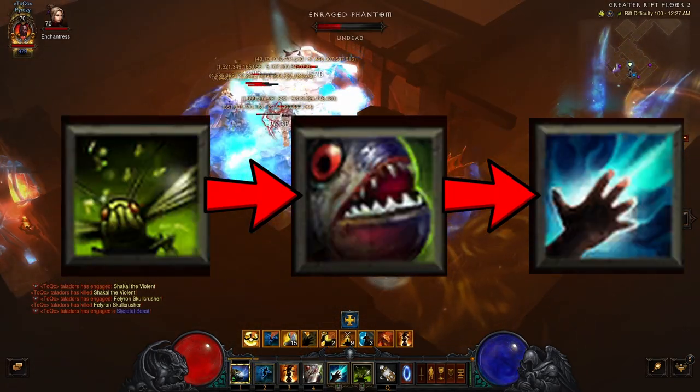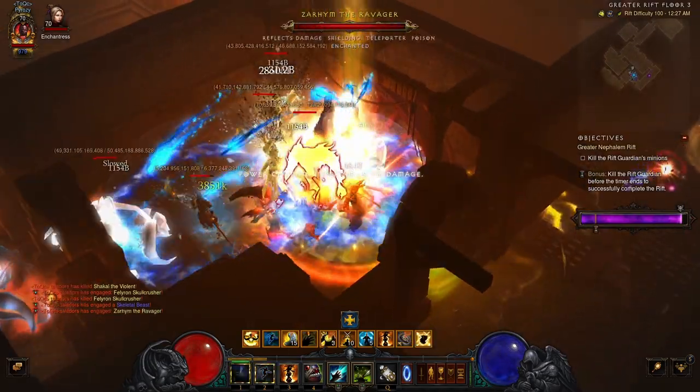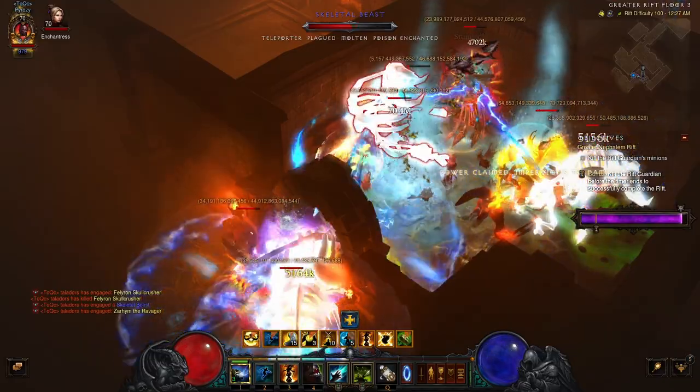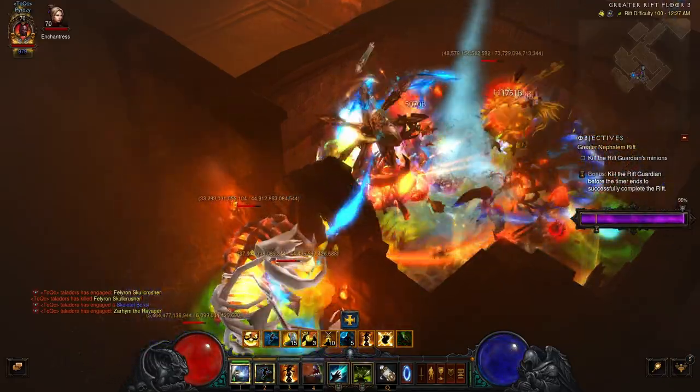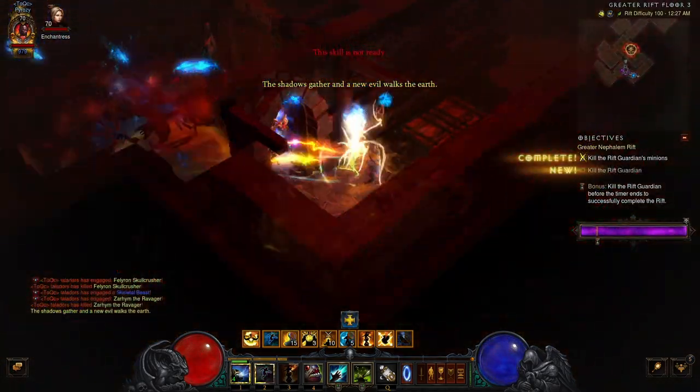You can stack Soul Harvest while in ghost form. So remember: Pestilence, Piranhado, then spam Spirit Barrage, then use Spirit Walk again, find another Elite Pack, rinse and repeat. Also, your Manitou will stay on your head for a while, so while you are running to your next objective in Bounties, you will probably kill most things just by running past them.